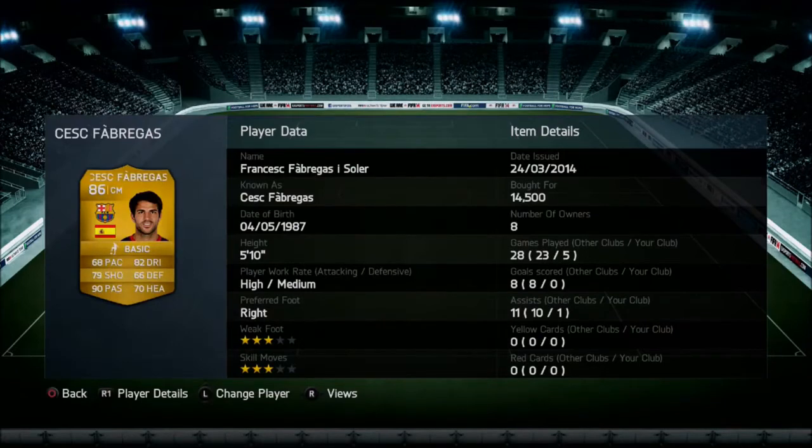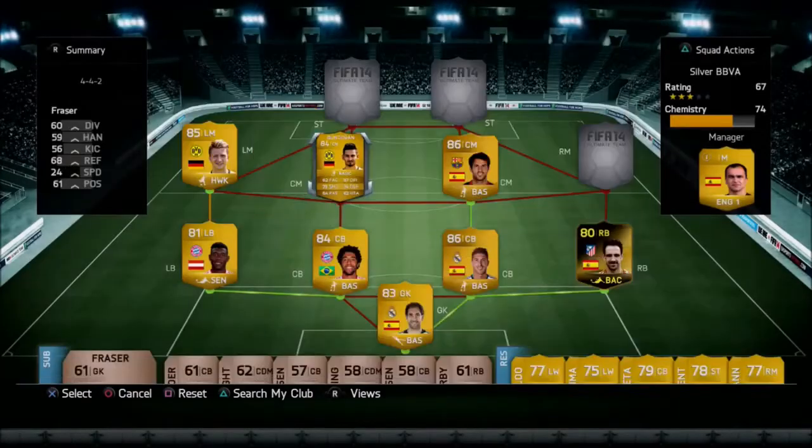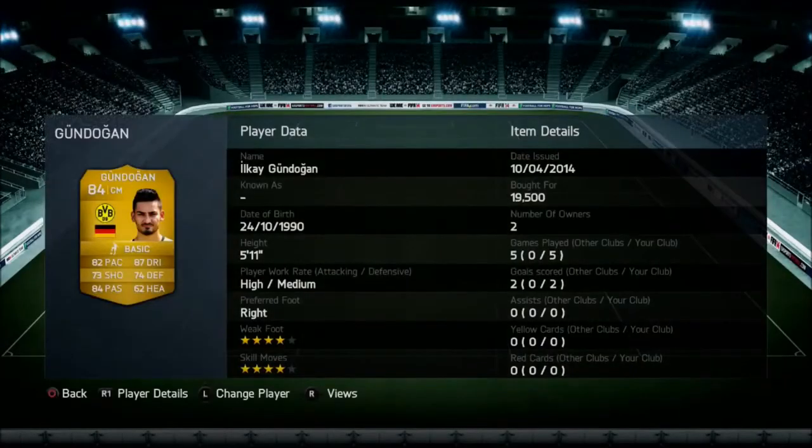The right-hand-sided centre midfielder is Cesc Fabregas. A lot of people are put off by his 68 pace, but his 90 passing really does make up for it — I'd 100% recommend going and buying him. He has got an assist in the opening 5 games. I was probably looking for a couple more for his 14,500 coin price tag, but he's been awesome so far, playing kind of like a CDM role. And this centre midfielder he's pushing for is my second favourite player on the team, costing me 19,500 coins.